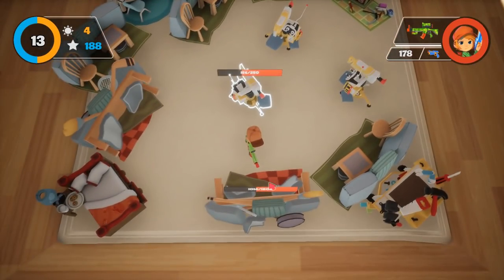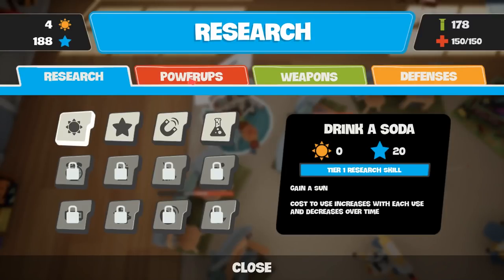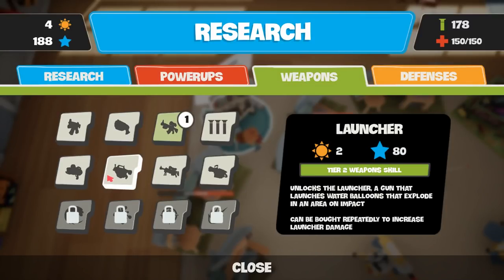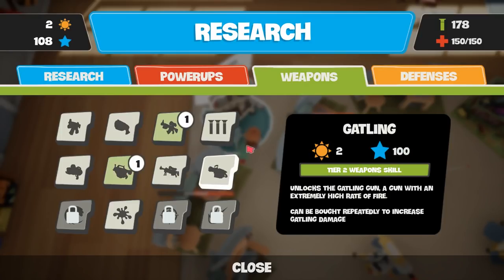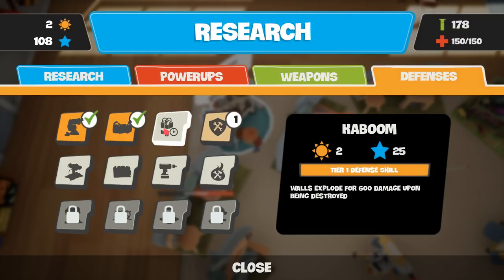Now I actually will be able to afford other stuff. I wonder if I should get a better gun. Let's look at weapons - a launcher, water balloons, longshot, gatling. Let's get the gatling. Looks fun. And also let's get the kaboom.